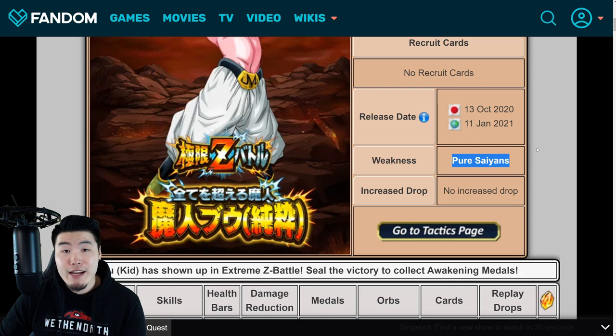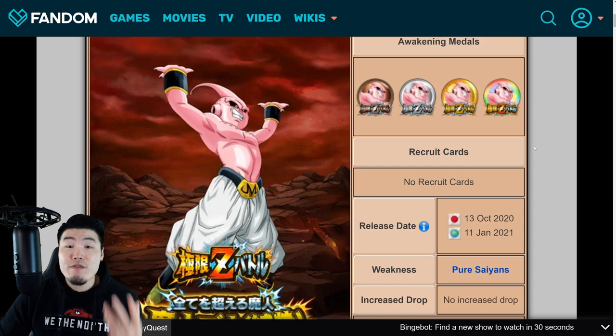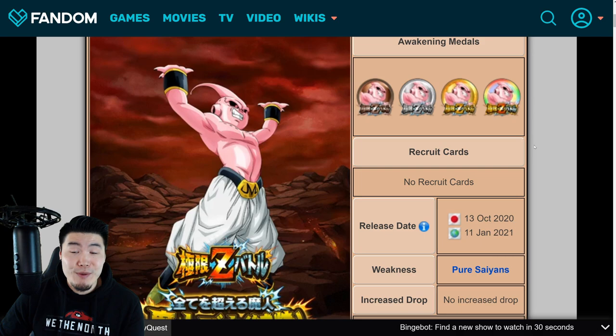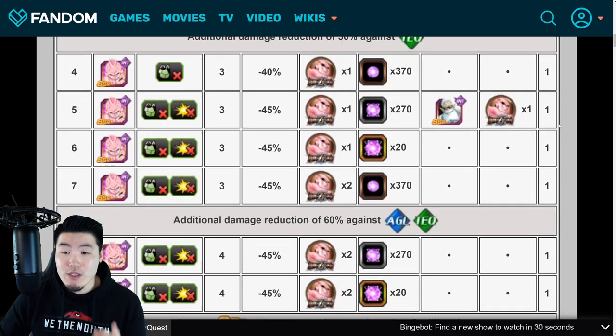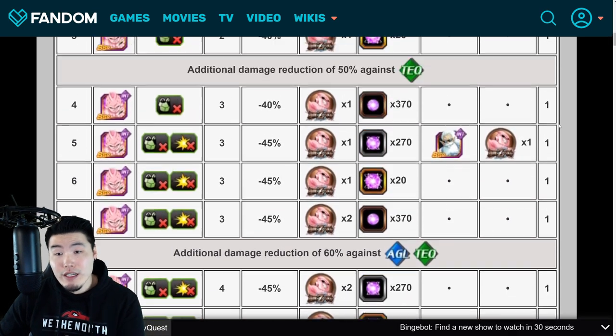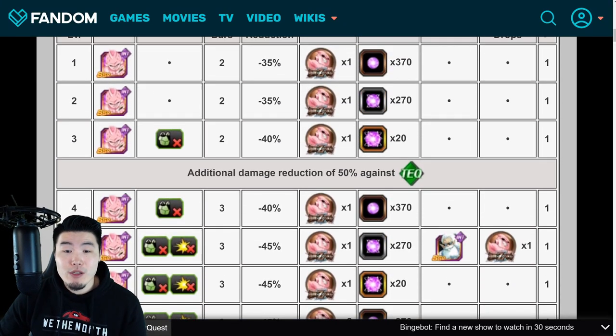The weakness for this event is the Pure Saiyans category, and since Kid Buu is going to be an INT-type enemy, you obviously want to bring as many PHY-type Pure Saiyans category units on your team as possible. From there, we have the stages, and it's pretty standard compared to other Extreme Z battles — every stage gives you 1 Dragonstone up until level 30. You're also getting some INT orbs, INT Kais, and also the Extreme Z Awakening medals for Kid Buu.